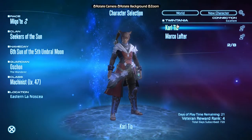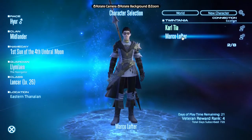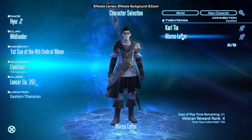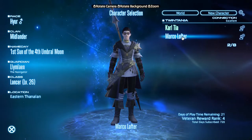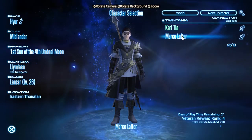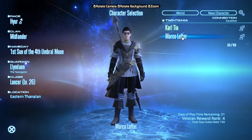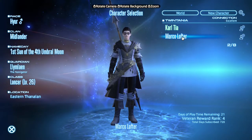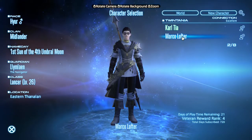He is approximately level 60, and I stopped playing him at the end of Heavensward. I also have another character that I made to play with my friend who just stopped playing the previous week — he was starting from level 0. All my classes on my main character Carl Tia were at a minimum of level 40, so it was easier to level with my friend by creating a brand new character.